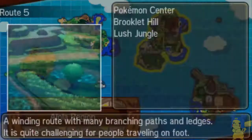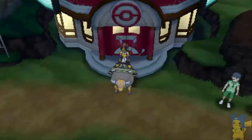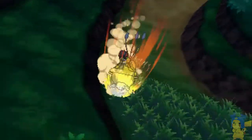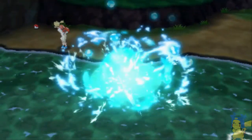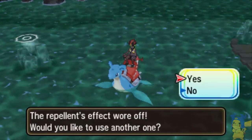Starting off at Route 5, right outside of where you start the Water Type Trial at Brooklet Hill, you're going to want to fly right to that location. You can fly there if you have your Charizard, or you can just walk there if you haven't got your Charizard yet. All you have to do is go into Brooklet Hill and just run right past everything — you don't have to do anything. I already completed the trial, so I don't have to worry about any of that. You can get this while doing the trial as well, so if you haven't done the trial yet or you're just starting it, you can also get this.